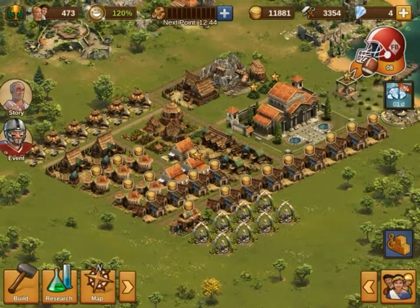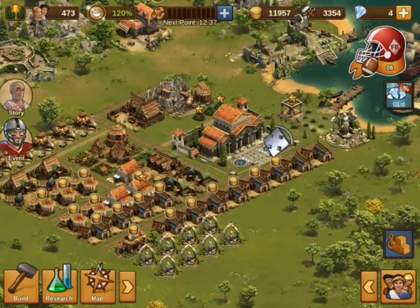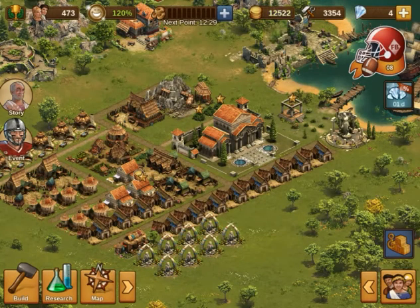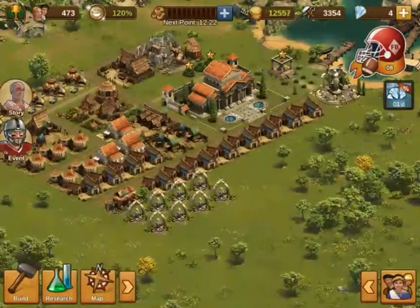So you can click on these houses and get say 30 coins. I can tap and hold and click them all at once — boom, I just got 550 or so. Pretty good.